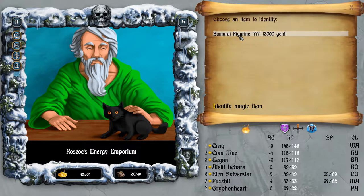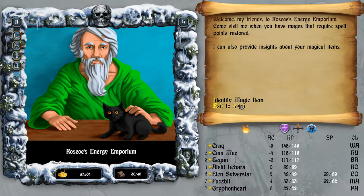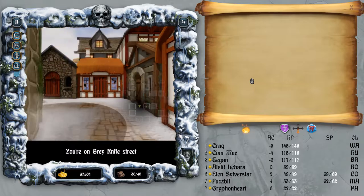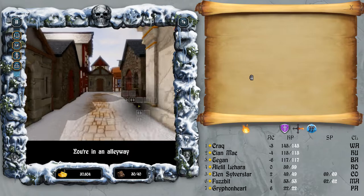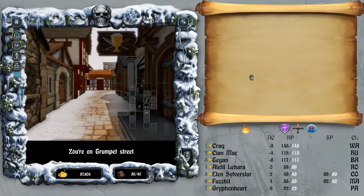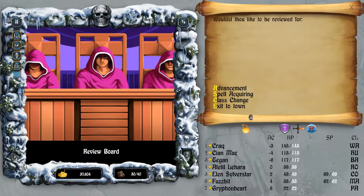Samurai Figurine - does that summon a Samurai? It does! Nice. Well, I can definitely use that - I've got some Samurai and Ogre figurines as well. So let's head back here. Tavern, Review Board - still quick save first.